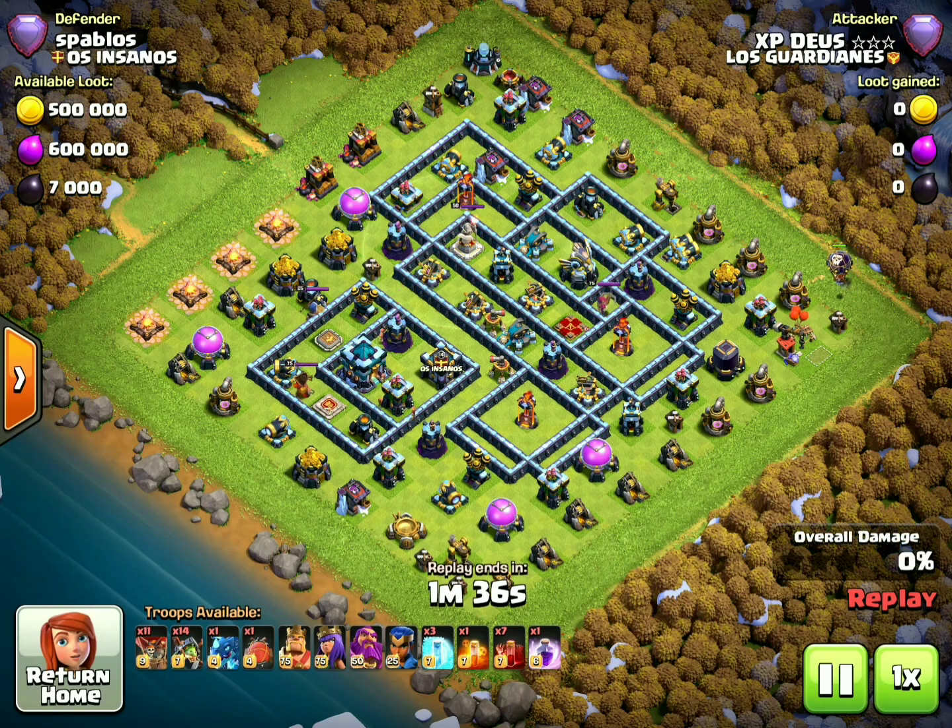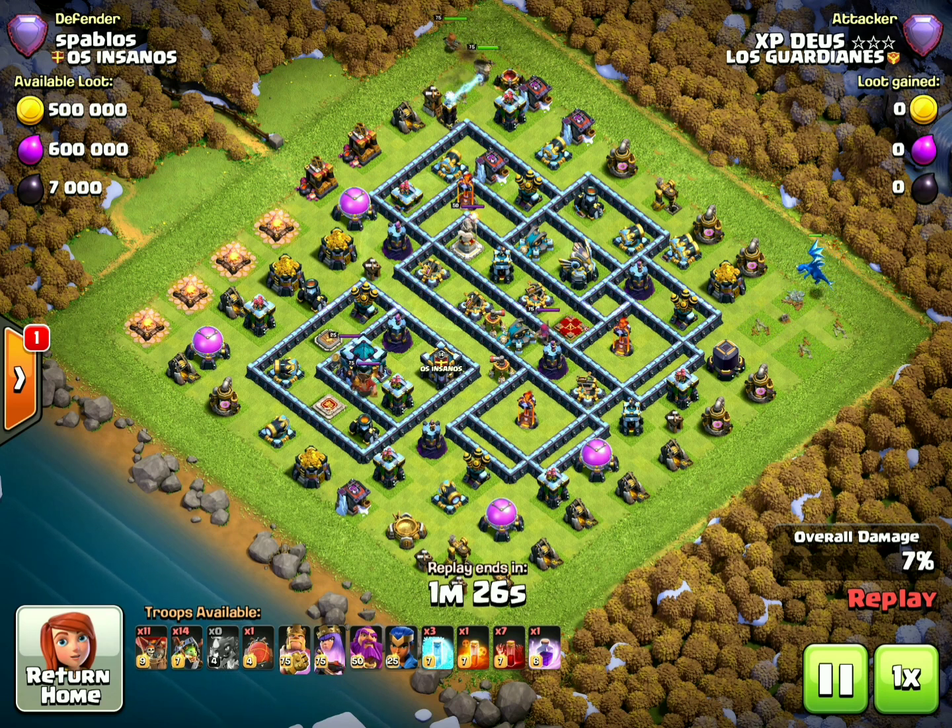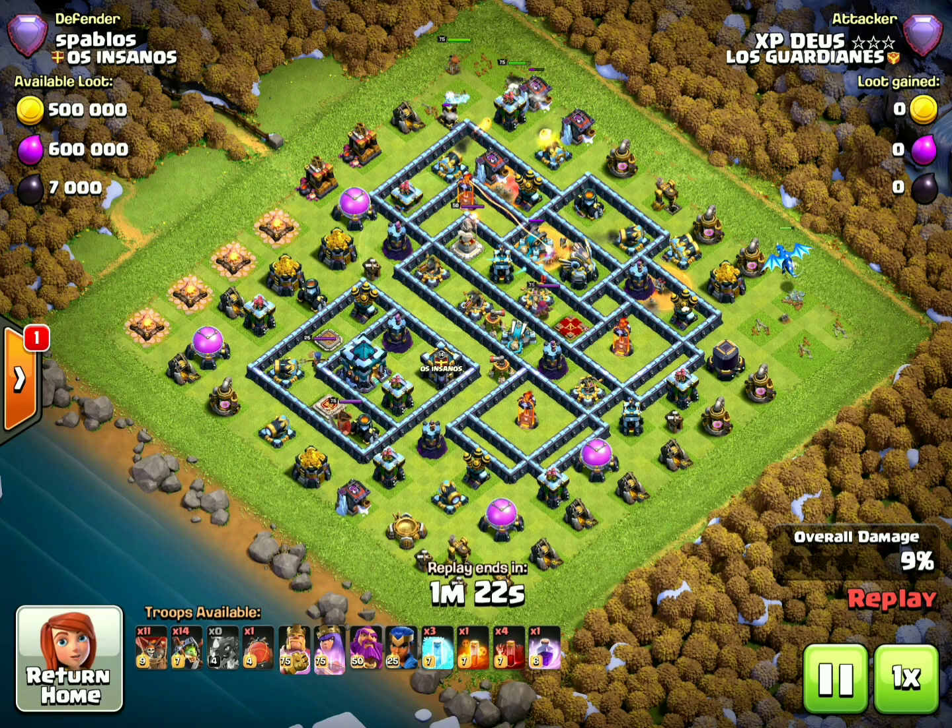What's up guys, Dr. Manga here. Today I'm going to show you a new attack strategy called Inferno Dragon with Skeleton spell. This strategy is like killing any enemy base, and you guys need to learn it because this strategy is now super OP. I never thought this attack would be this easy.